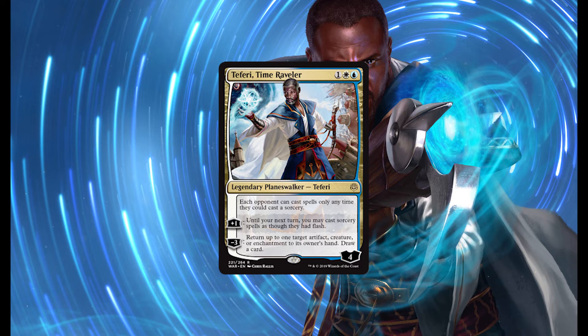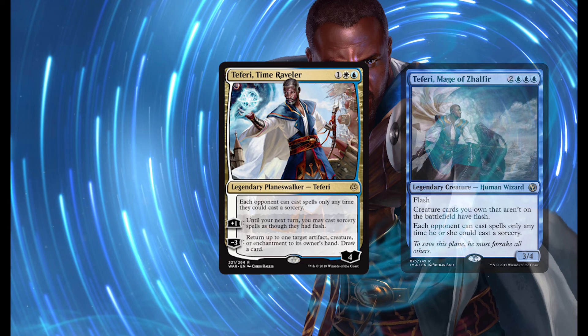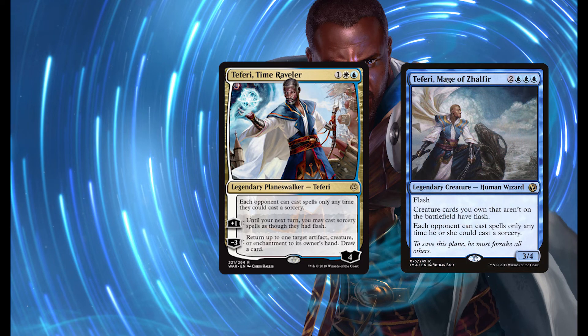There isn't much historical reference for this card to judge its power because the only other card with this effect, as far as I know, was the original creature version of Teferi. And that card, although the effect is very powerful, because he is a creature, he is a lot easier to kill. Control decks and really most decks in general are going to be prepared to have creature removal, but it's not easy to kill a planeswalker generally speaking, unless you are running a creature-based strategy.